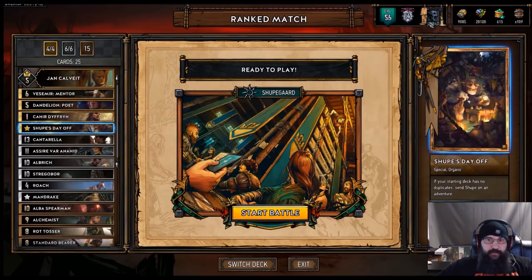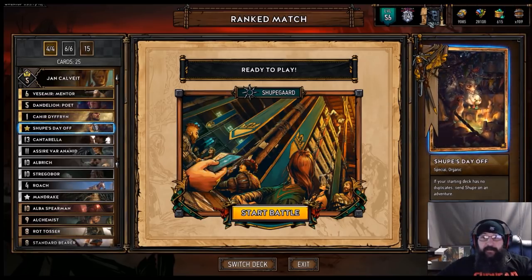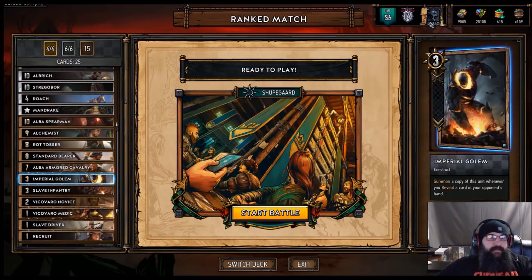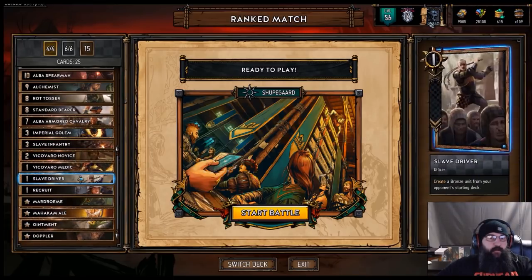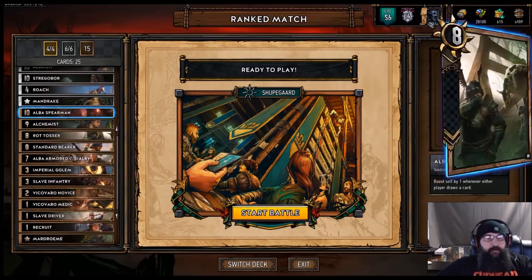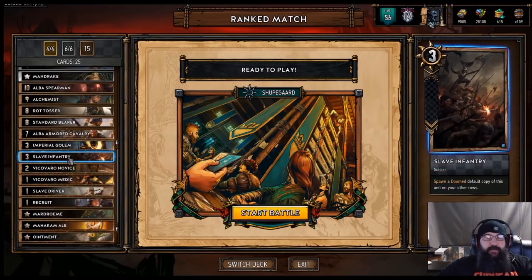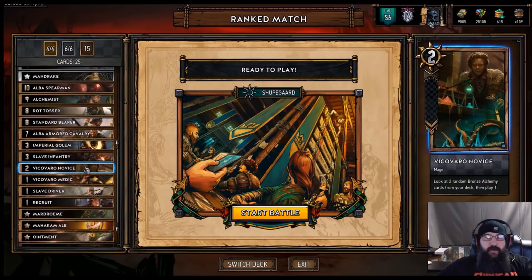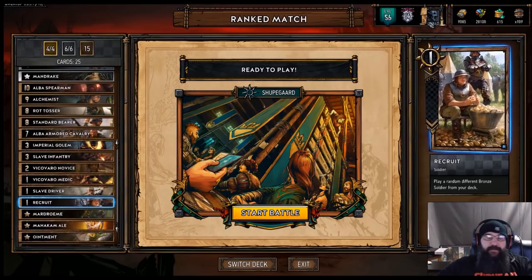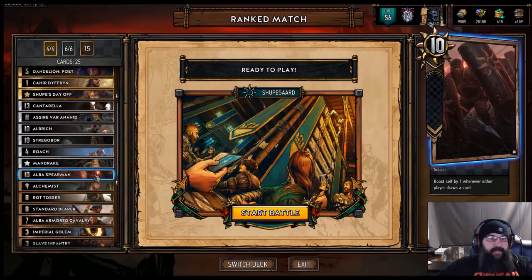You're definitely, like any Shoop list, trying to bleed them out. Shoop's going to outpower anything that anyone else is going to have unless they have Shoop themselves. Streg Boar comes in pretty handy too, because most of the stuff that you're putting back in your list is one or two strength, maybe three. You might screw yourself and pull some of this stuff, but for the most part you're pulling like a Slave Infantry — it's a one, but it still pulls two threes — or a Novice it loses one point, or a Medic it's already at one point, or Potato is already one point, so you don't really lose anything on that.